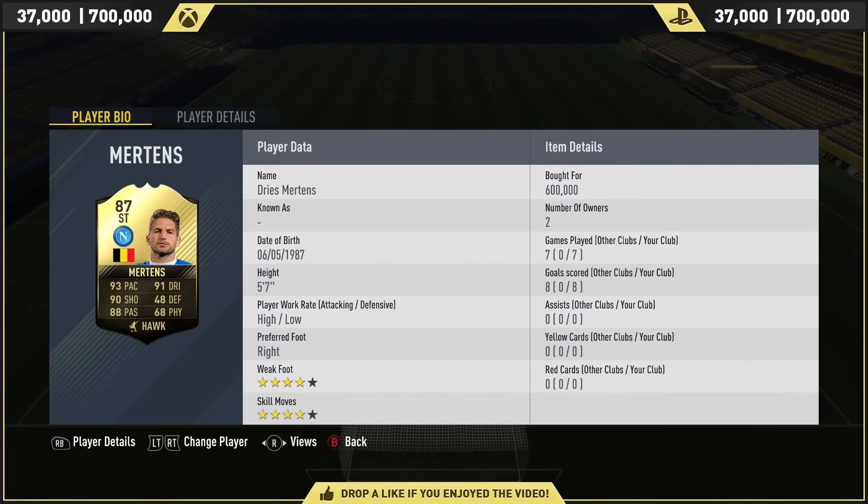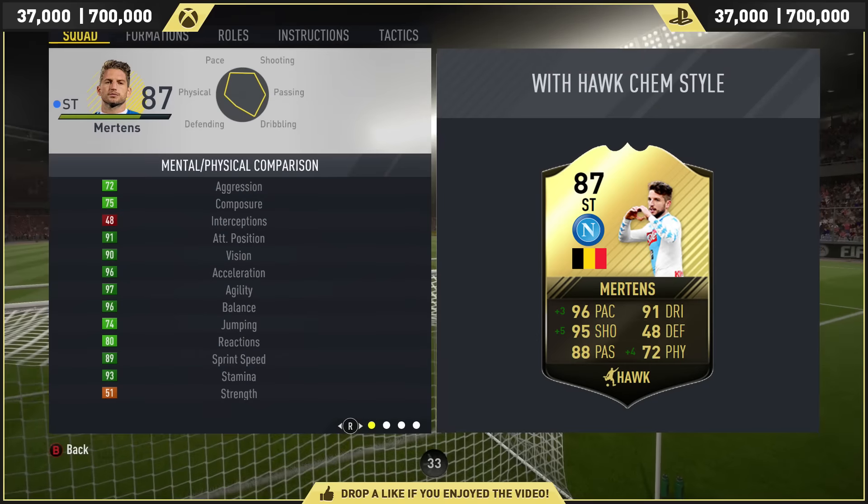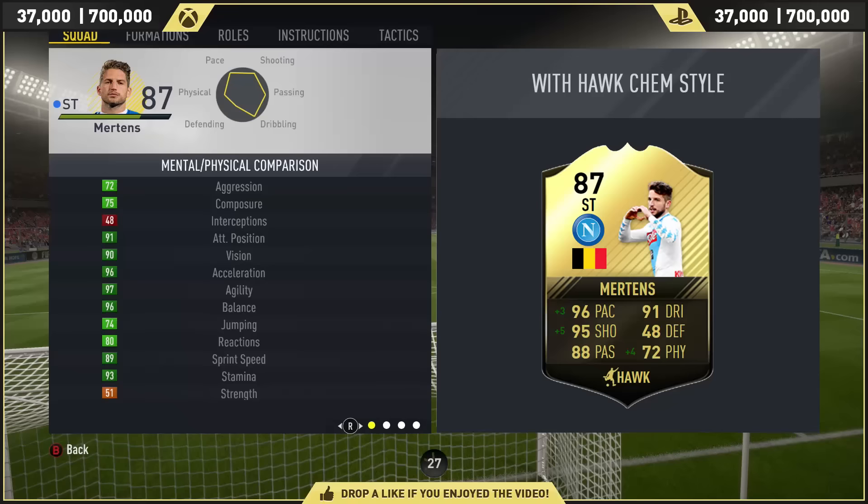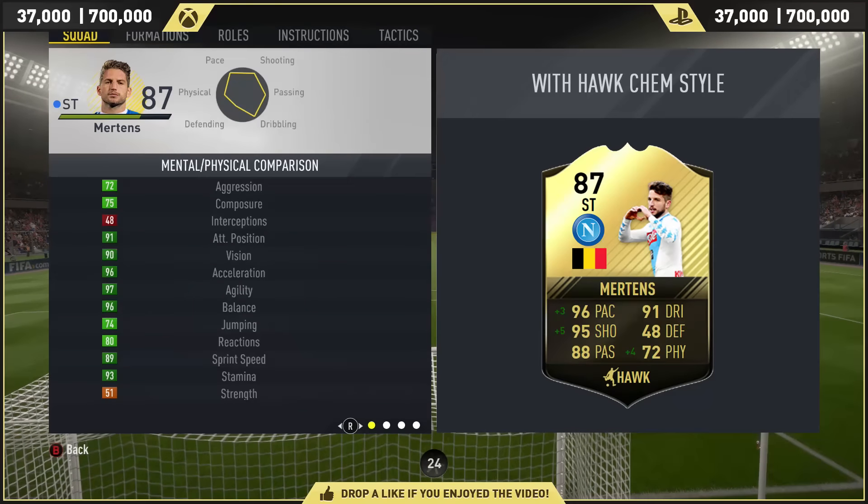Let's get into this review. Mertens is very expensive, as you can imagine — 600k is what you'd pay, and his price range is 370k to 700k on both Xbox and PlayStation. He scored eight times in seven games, all in day one. Four-star skills — very good. Four-star weak foot — sensational. High-to-low work rate is perfect for a striker. He does come out of the packs as 5'7", so he's very diminutive and very weak — he can't hold up the ball, and that will affect him in the striker role. But you can see the intrigue in spending a lot of coins on this card, because with a full chemistry style he gets 96 pace, 95 shooting, and 72 physical. He's already got 91 dribbling and 88 passing.